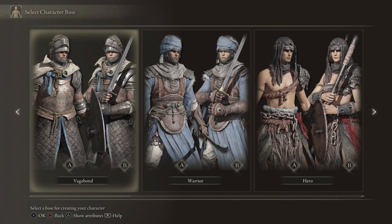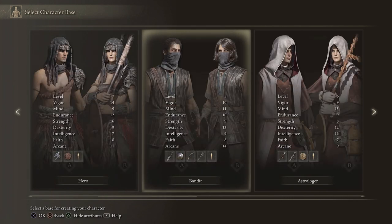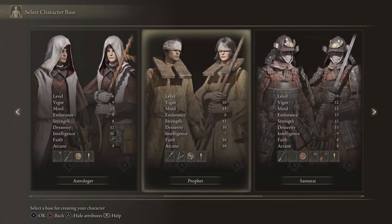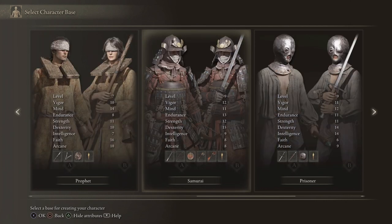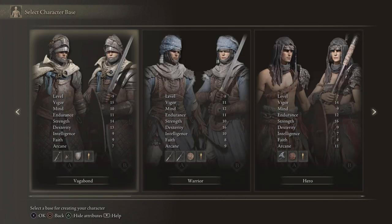We have a choice of different classes: Vagabond, Warrior, Hero, Bandit, Astrologer, Prophet, Samurai, Prisoner, Confessor, and the Wretch. You can choose any class you want to start out with. I'm going to choose the Vagabond, and the reason why is because it's an easier class to learn for anybody that's new to the game. Let's go ahead and choose the Vagabond.